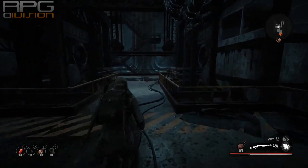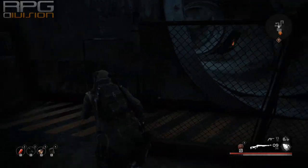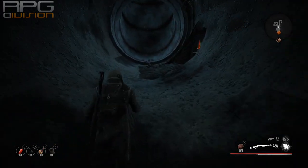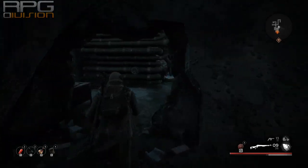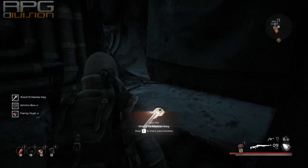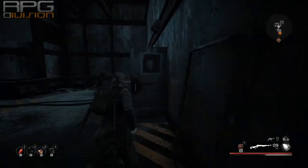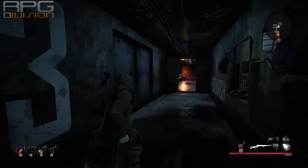It leads to the Ward 13 master key. Now get back up to the floor above where you picked up the fuse and continue to the locked room.